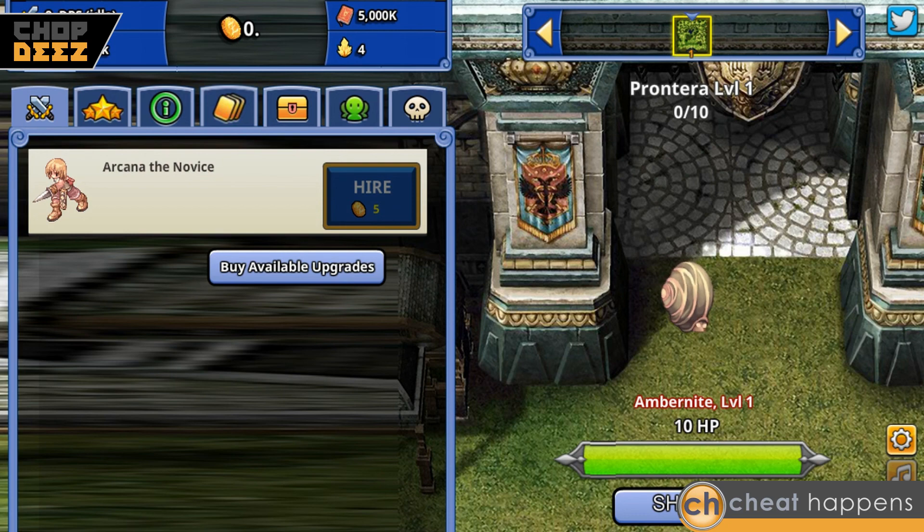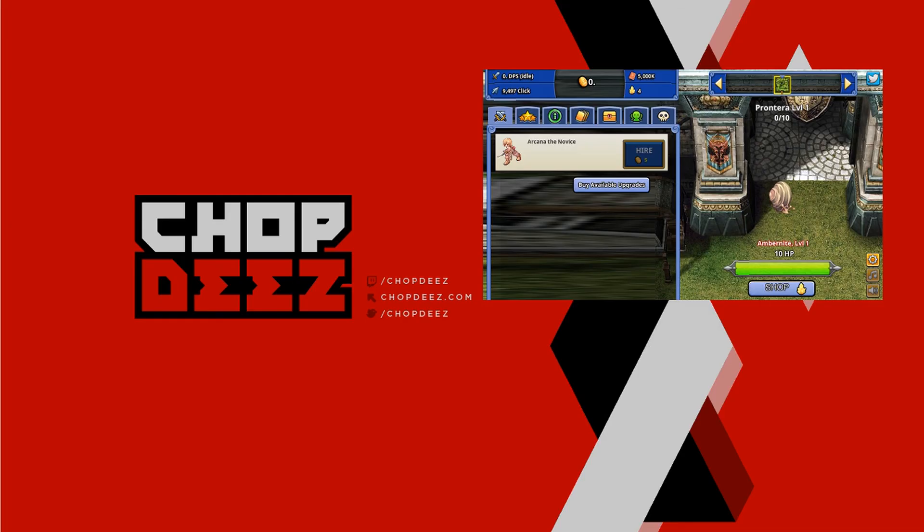That's it for cheating in Ragnarok Clicker using the Cosmos Advanced software. Thanks everybody for watching — you can find links to my Twitch, Mixer, and YouTube at chopdees.com, and you can also message me directly on Twitter or on the Cheat Happens website. I go by Chopdees on both of them.